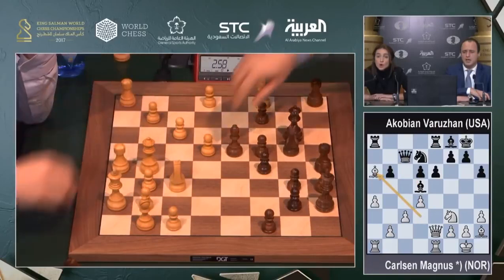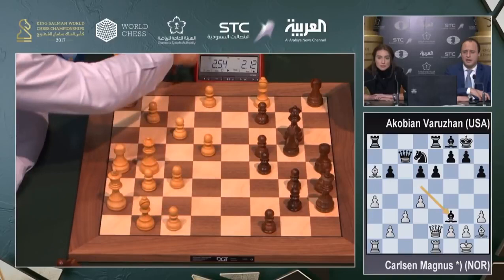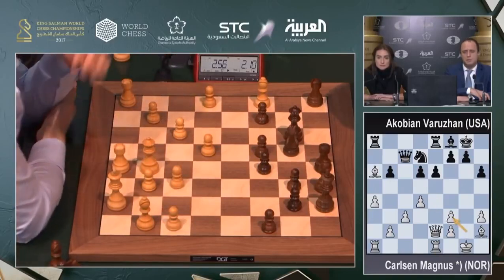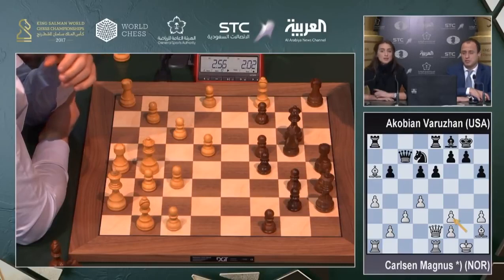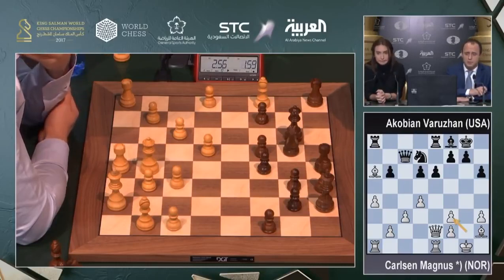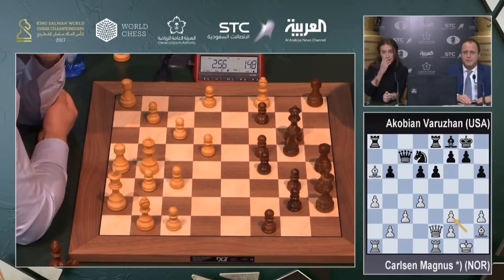Bishop takes a6, winning. Now Black has to take with gf3, so Black will get some positional compensation, but not enough I believe. The white-square bishop will be exceptionally strong and White got the bishop pair — he'll put the bishop on b5. The other bishop on h2 is not doing a great job, but the bishop on b5 will come somewhere. For Black to have real compensation he has to activate his knight.